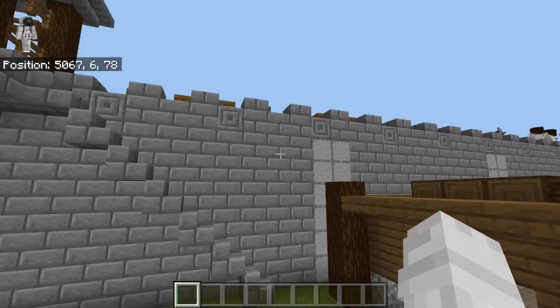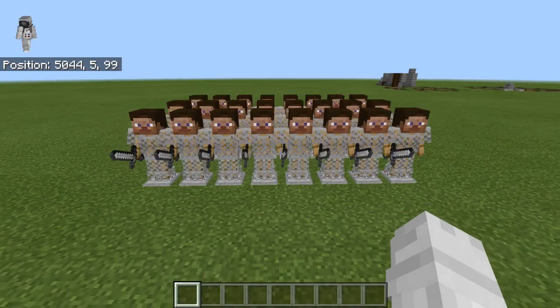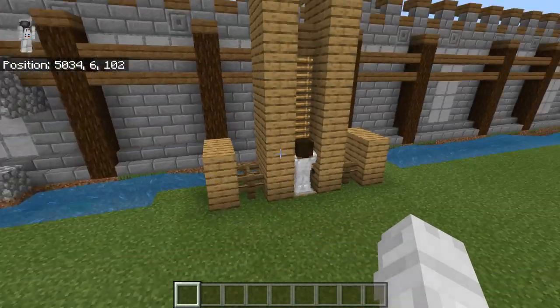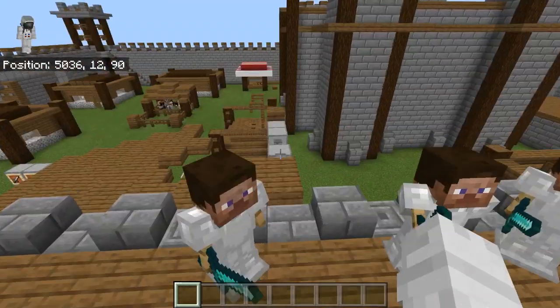Something else that I really like about this castle is that it's got a siege going on right here. This is the enemy attacking — they've got themselves a siege machine, which in this case is a catapult, and they've got people climbing up the ladder. Then we've got our loyal knights protecting us.